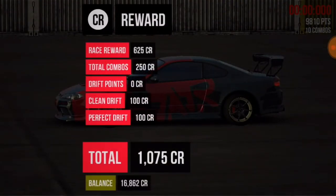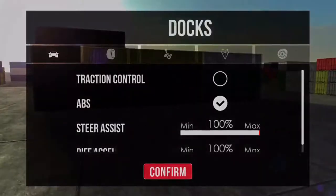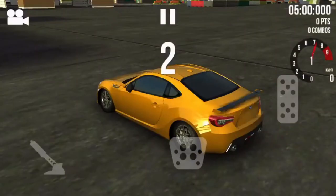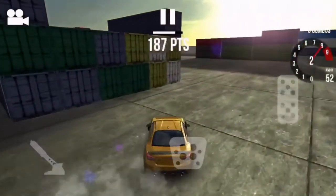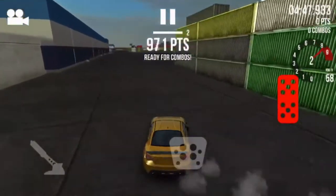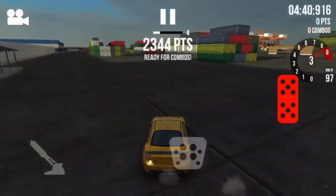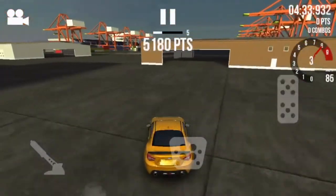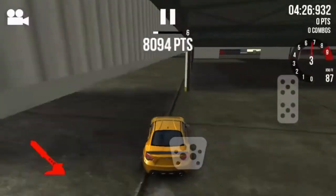We're going to go into the second person here — second drifter — which is Frostbite. Okay, three, two, one — off we go! He's not using drift cam. Wait, this is a drift cam but not the chase mode — this is like the fixed mode where the camera just follows the car.